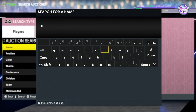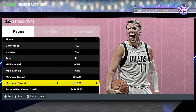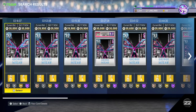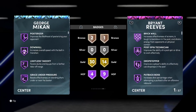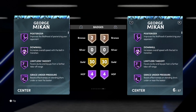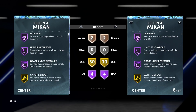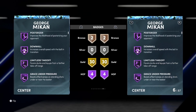Then we're going to start looking at some big men. First up is a center — George Mikan. George Mikan's got everything. The guy is 25-30k, he had been down to 20k at one stage. I picked up my 75th anniversary one for 30k. He hovers in price. Every time there's any sort of mini market crash, Mikan goes down in price. He's got Downhill on Hall of Fame, Posterizer, Limitless Takeoff, and Grace Under Pressure — people don't think these are good badges, but they are decent. He's got Catch and Shoot on gold, Sniper on gold, Brick Wall on gold, Rim Protector on gold, and Glue Hands on gold.